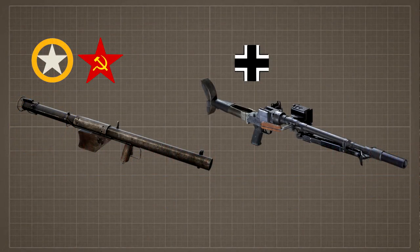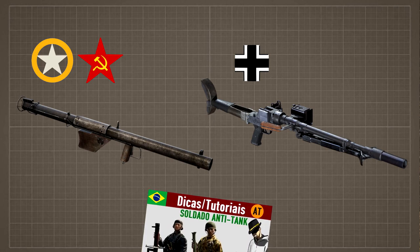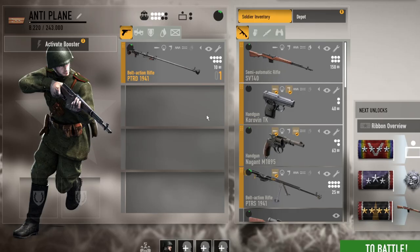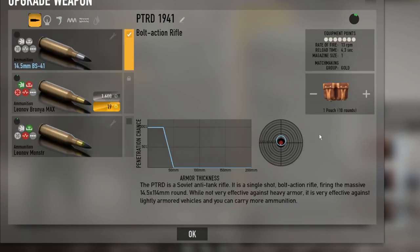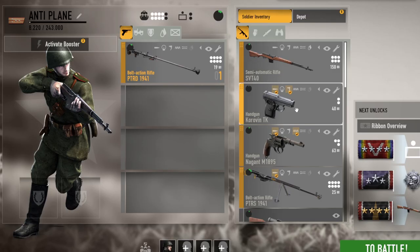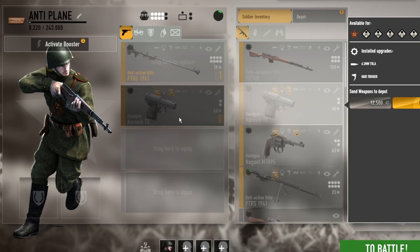So grab your bazooka and destroy some tanks. I've already made a video on how to unlock the bazookas, so check it out. Once you get your rifle, take as much ammo as possible and a pistol to defend yourself. And your truck.